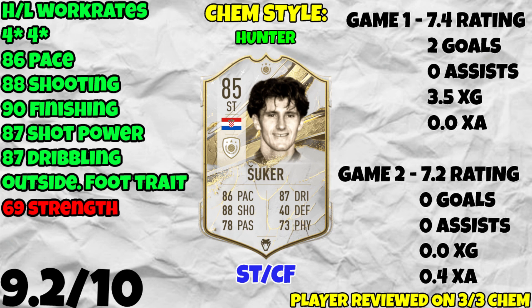He wasn't awful in game two — my opponent did well to keep him quiet. In general he's a card that didn't blow me away, didn't make me say 'this card is absolutely unreal and lethal' the way Del Piero did. He's a good card, a fun card, but not much more than that. Pros: high/low work rates, four-star four-star, 86 pace, 88 shooting, 90 finishing, 87 shot power, 87 dribbling, plus the outside of the foot shot trait. The only con is the 69 strength — he gets pushed off the ball occasionally and with his body type he can feel a little heavy off the ball. Overall rating: 9.2 out of 10. Slap a Hunter on him and you've got a solid card — lethal in the box, just missing that wow factor. 200,000 coins is a relatively fair price.